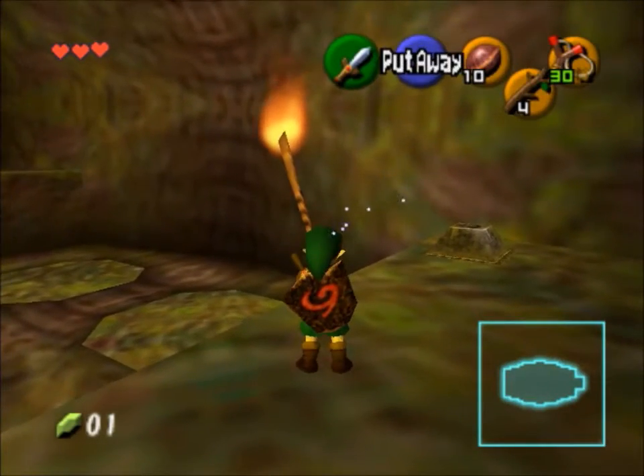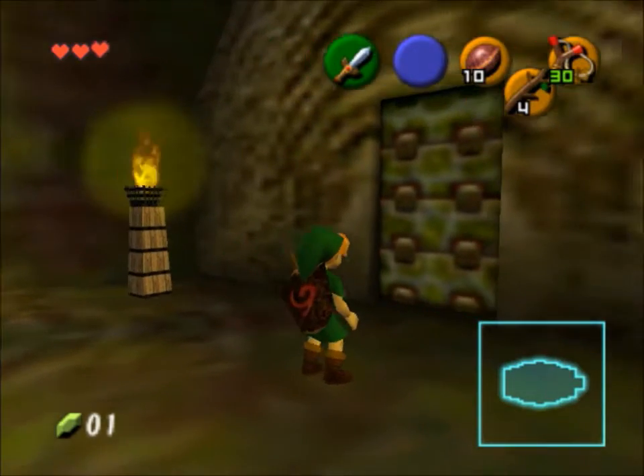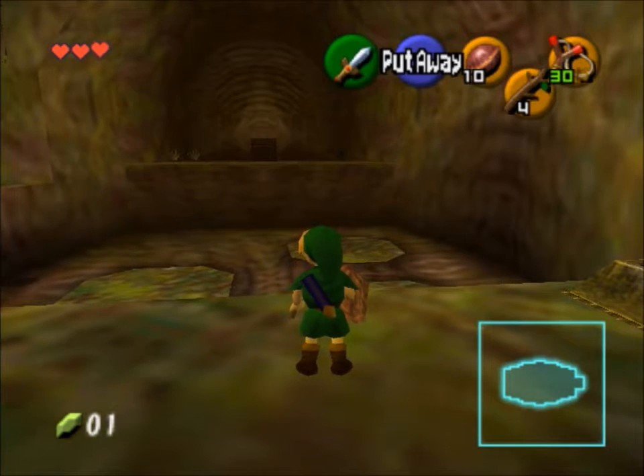To save Deku sticks, just stand and wait until the blue icon says 'put away,' and then you can either wait for it to say 'put away' or you can just slash your sword and you won't waste a stick.